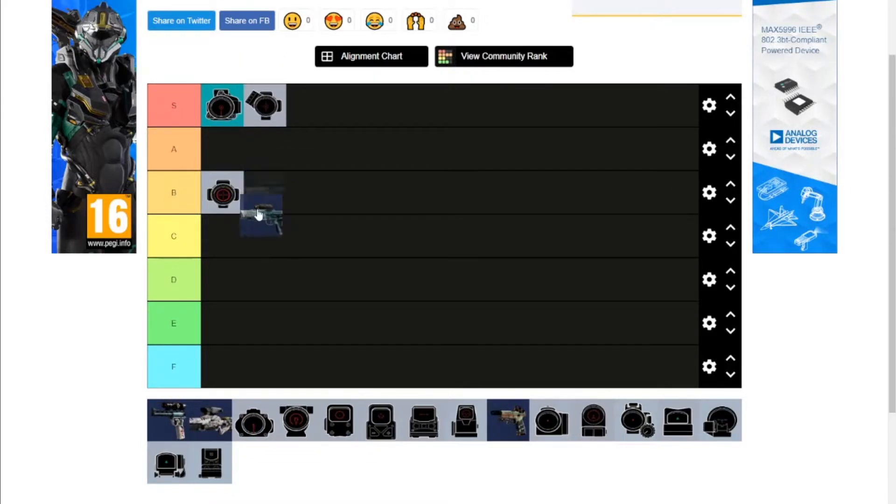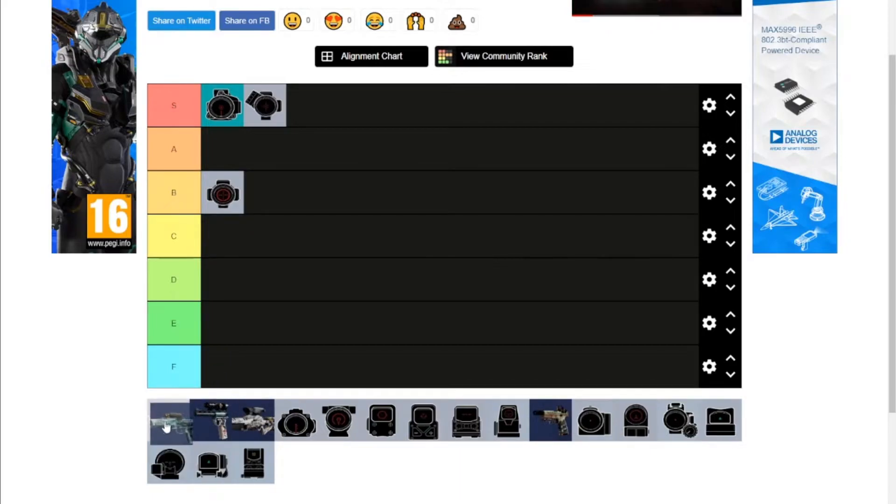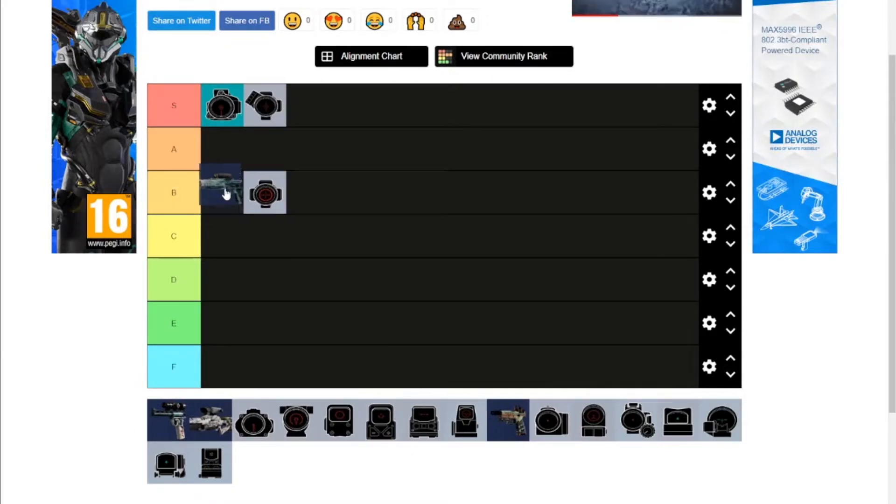Glaz's sniper scope. I'm trying to think about how to do this — if I involve the thermal, then obviously it would be higher up. We'll include the thermal, so probably B tier. It is a little tricky to find opportunities where you can use this effectively. Most of the time when I play Glaz, I'm either using the Bizon or I'm flicking this thing off. I don't think I can put it any higher than B tier, but the thermal ability is nice.